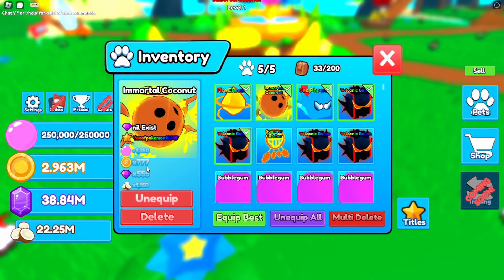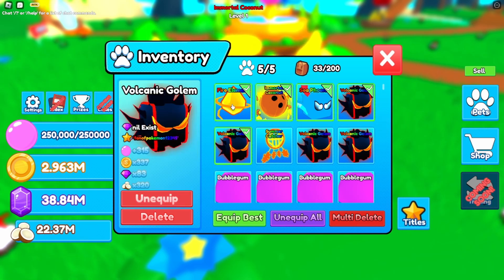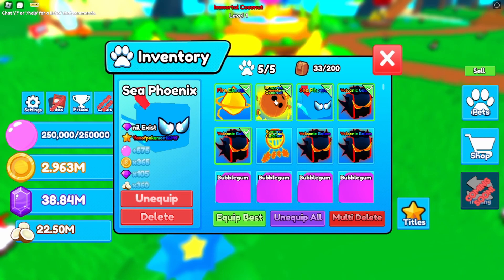Let me check the other stats: 1300 bubbles, 700 gems, and 500 gems. That's actually a lot — this is literally my best pet that I have.